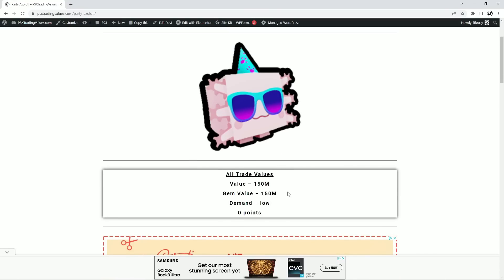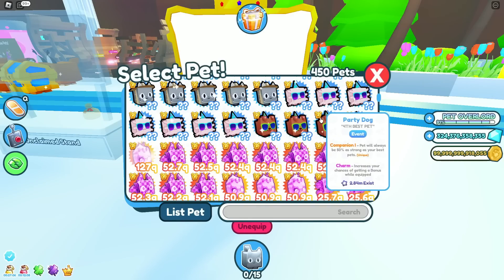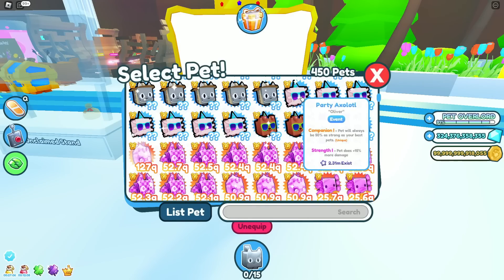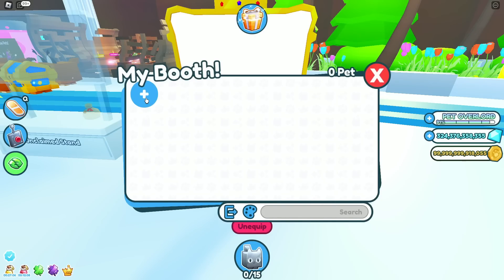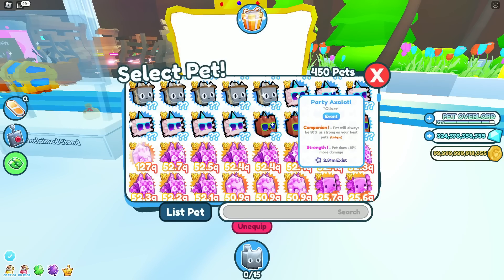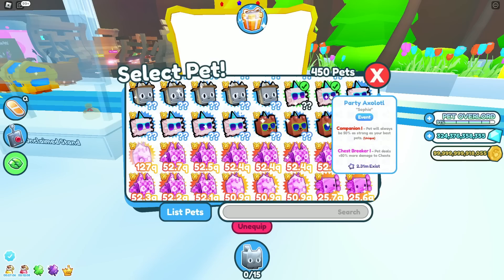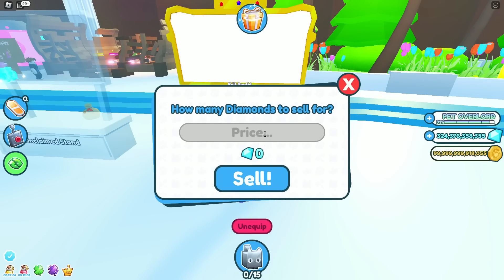As you can see right here, this pet is worth 150 million gems. So we're going to want to sell this pet for around that price. Now, people are probably not going to buy it for 150 million, but if we sell this pet for around 100 million, people are going to be more willing to buy it. That's okay if we lose a little bit of gems — because we shouldn't have these to begin with. And we have so many of them that losing that 50 million is not going to hurt us at the end of the day.